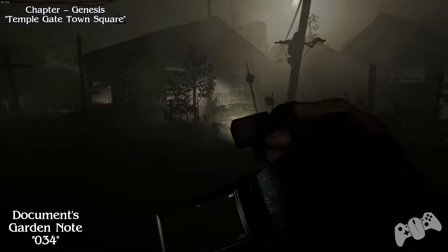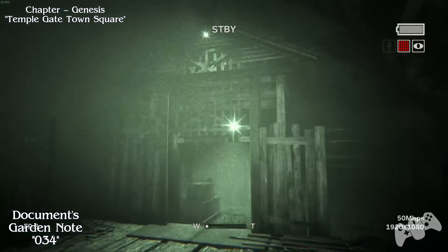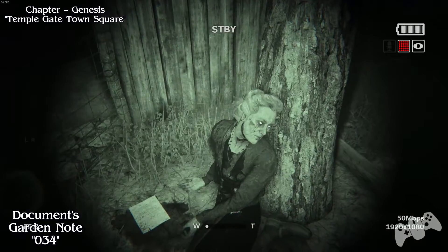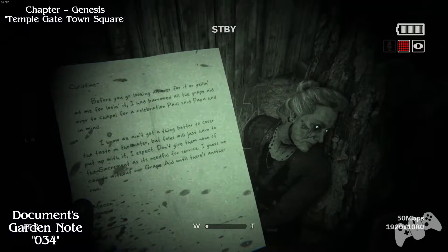From the sign, look at the elevator, go right and go down this side here. You will find a dead lady. Right next to her, you will find a note. This will be number 34.